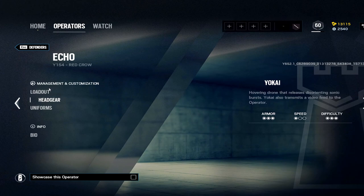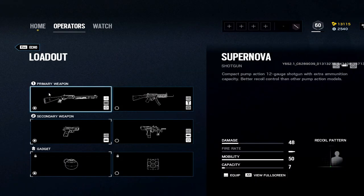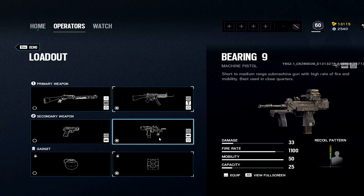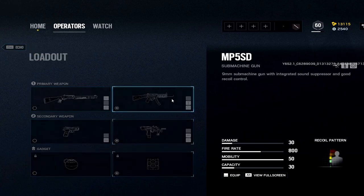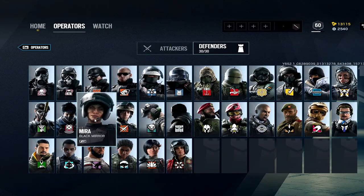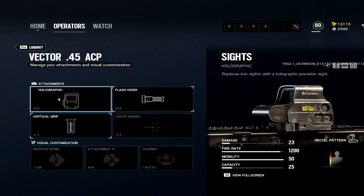Echo: another operator that's been hit hard, but at least you have a deployable shield. Bearing-9 with barrel stuffer. MP5 — no question about it. 1.5x, angled.